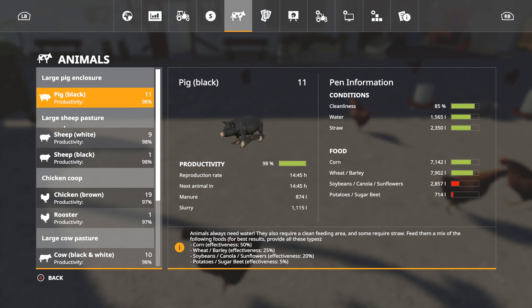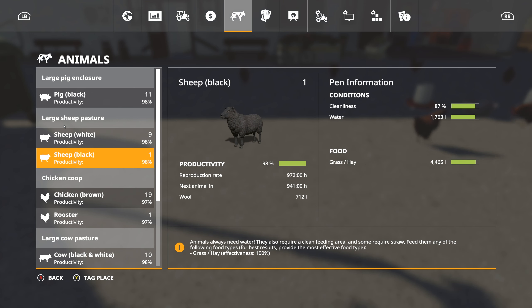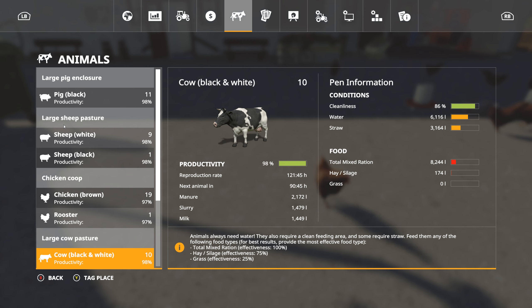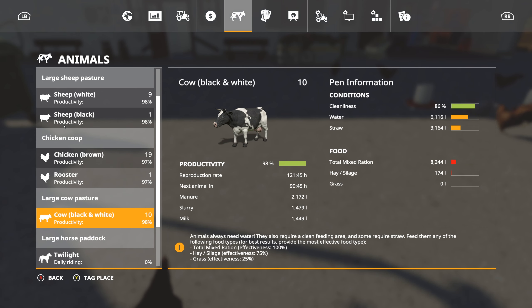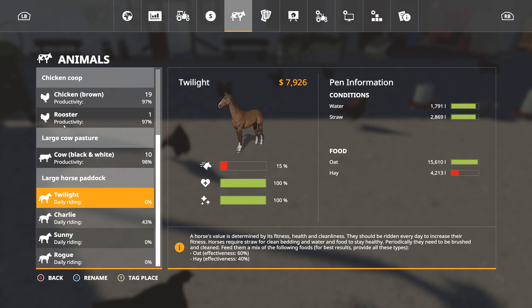Pigs are doing okay — we've got 11 pigs, which I think is one or two more than we started with. Sheep are doing fine, including one black one. We've got about 1,500 liters of milk, and the mixed ration is slowly disappearing so we'll need to look into making more soon. We could just feed them hay and silage for a while and still get 80% productivity. And our horses are all now at 15% and worth more money than yesterday — I think they increase 10-15% per day.